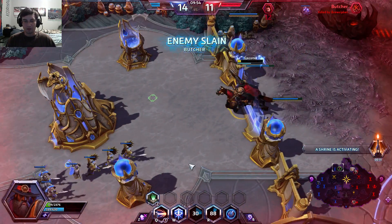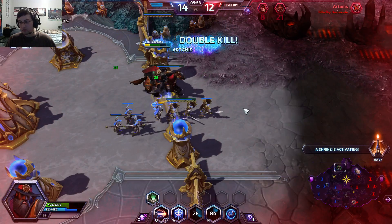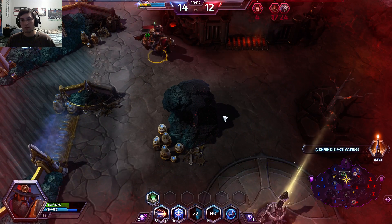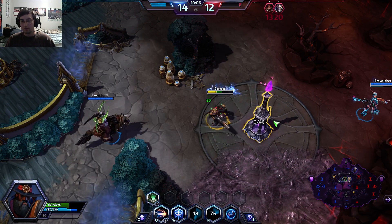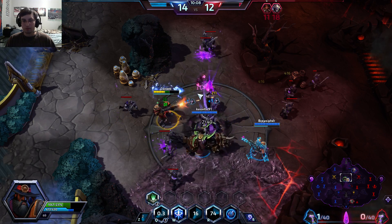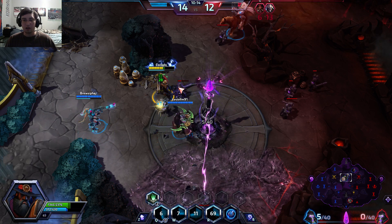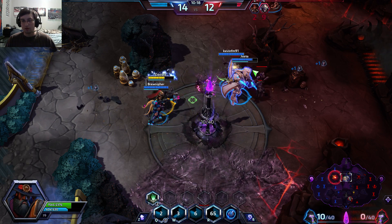I was able to escape there — that was kind of close, they weren't able to get me. We just took out three of them, which is huge because the Shrine is about to activate and we've still got our whole team up. This is going to be the Arcane Punisher — the one with the spinning orbs — and you'll be able to see what that's like.